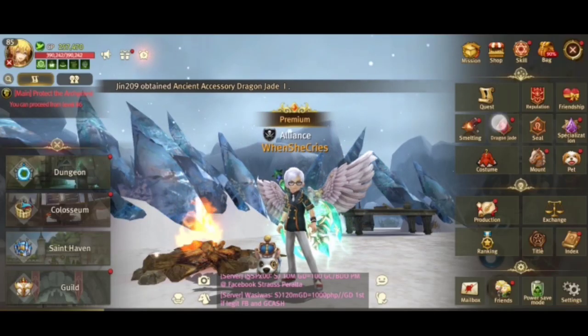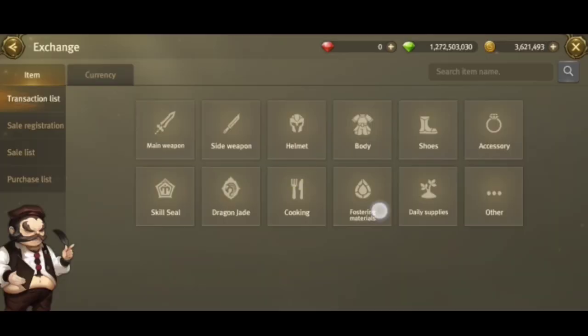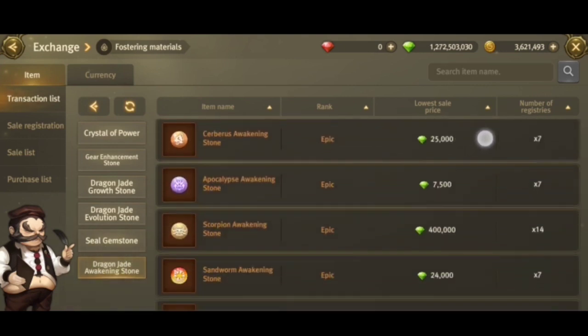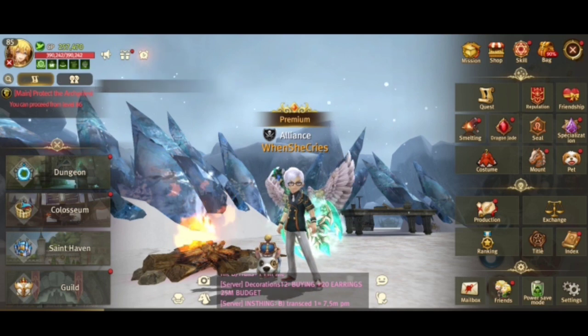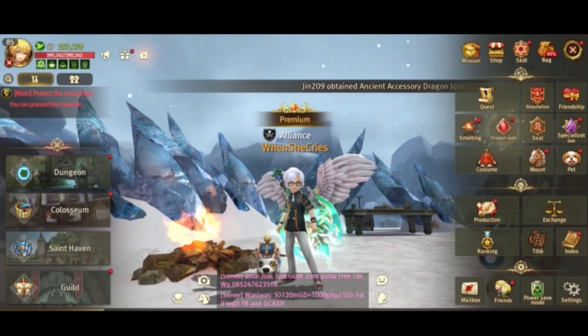You can also get awakening stones from the exchange. Just go there and under fostering materials, look for dragon jade awakening stones — that's where you can buy them. Once you have awakening stones, you can start awakening. Just go to dragon jade.